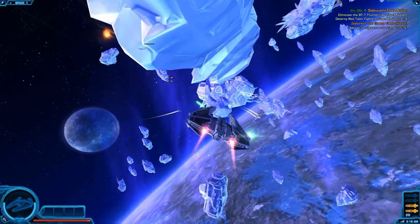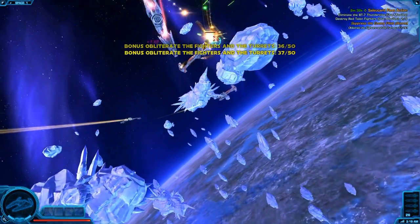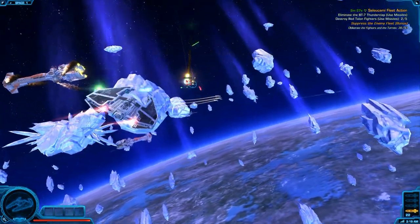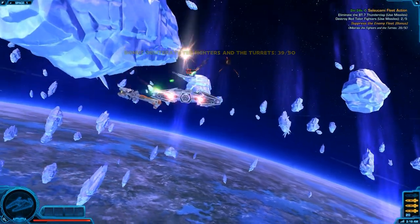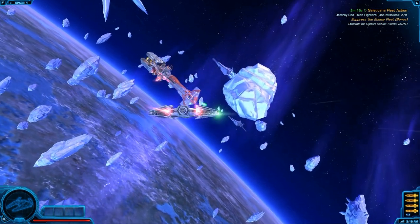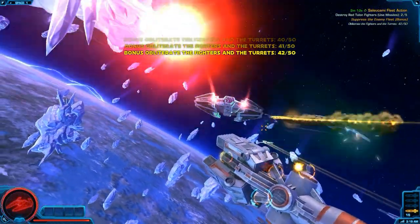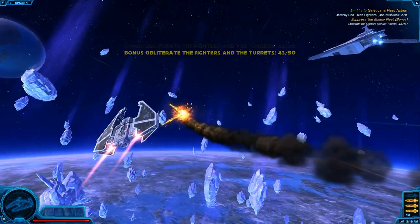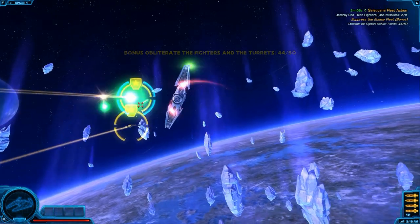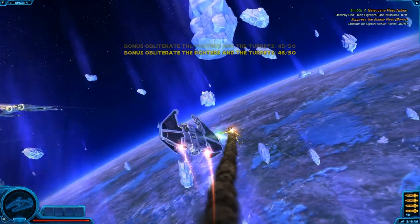If you press the right mouse button while targeting enemies you will fire missiles at them. The missile count is shown in the lower right corner — it will slowly reload once you've fired your four loaded missiles, and the number beneath that indicates how many missiles you have left in total. Certain enemies or turrets have yellow circles around them, indicating hard or tough targets which missiles usually make easy to take down.